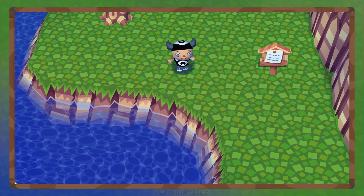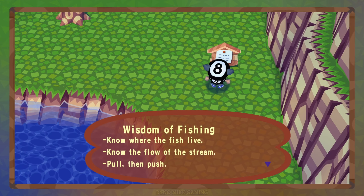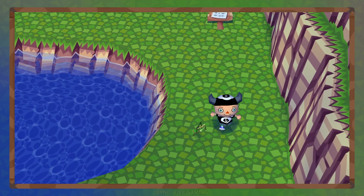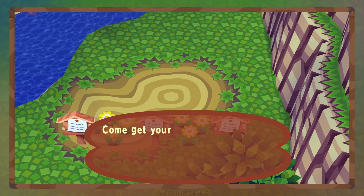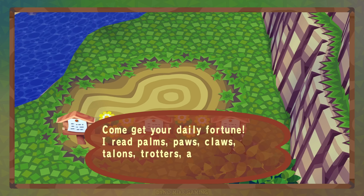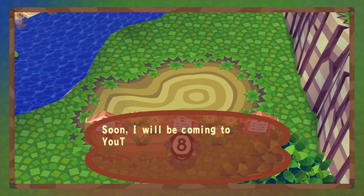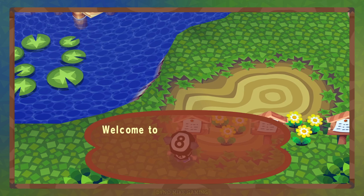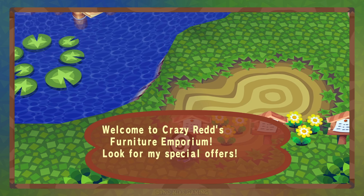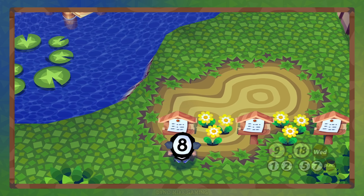Got some cedar trees, some regular trees, and a sign about fishing: 'Wisdom of fishing — know where the fish live, know the flow of the stream, pull them and push.' So I got signs all over here about fishing. 'Come get your daily fortune — I read palms, paws, claws, talons, trotters, and hooves. Katrina.' 'Soon I will be coming to you too. Please come buy my carpets. Sahara.' More ads for people that come through your town. 'Welcome to Crazy Redd's Furniture Emporium — look for my special offers.'